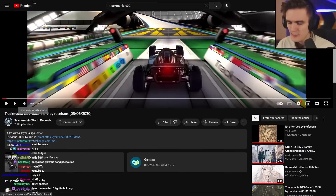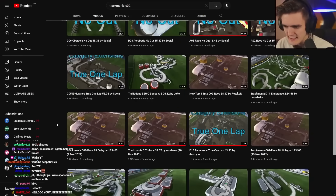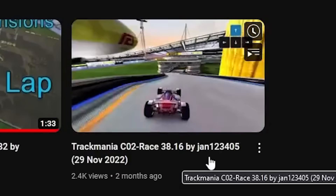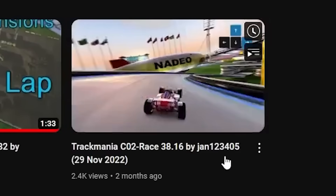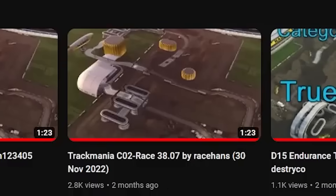Yawn, an upcoming Trackmania player who started playing about two years ago, managed to beat that when he set a .16 — 300ths faster. Amazing time. RaceHunts strikes back with a 38.07, beating him casually by 900ths.